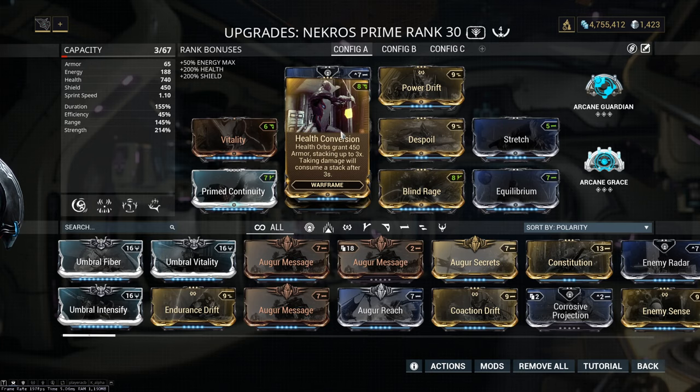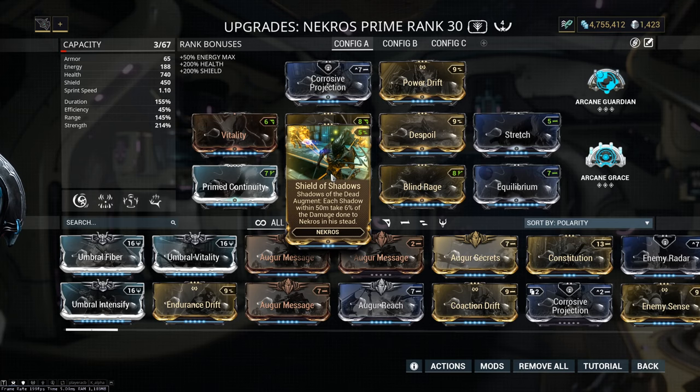Next mod is Shield of Shadows — this is a syndicate mod. This mod allows you to have even more damage reduction. Each shadow within 50 meters takes 6% of the damage done to Necros in his stead. That means they take the damage for you if they are within the 50 meter range. A pretty amazing augment for his 4.